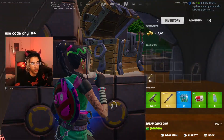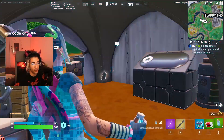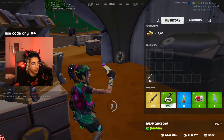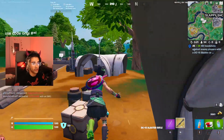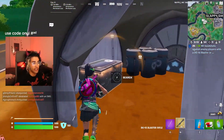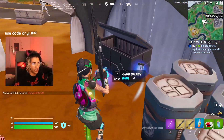We've got some nice little shields here, so we're going to heal up before pushing on the outskirts because there are probably more people around. The reason I like landing this location is we're right next to Slappy Shores, so there's a higher probability of getting a lot of shield even if we don't get shield from these chests — which normally you do get a lot of shield from these chests.